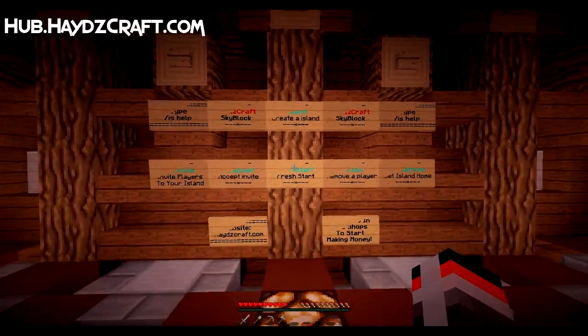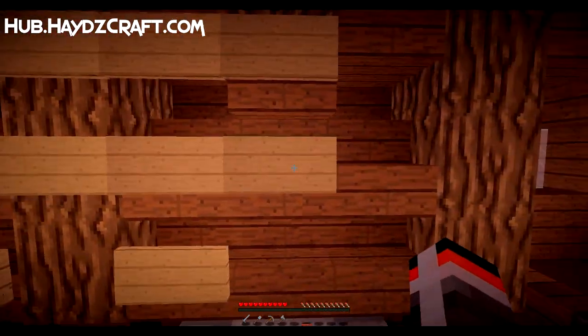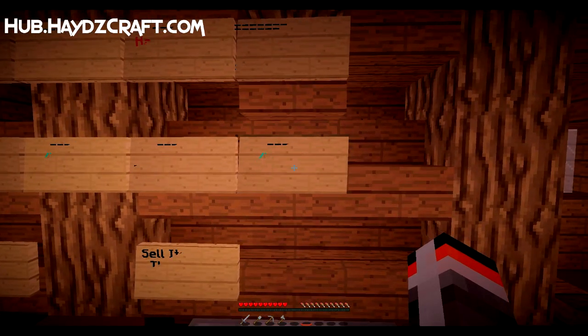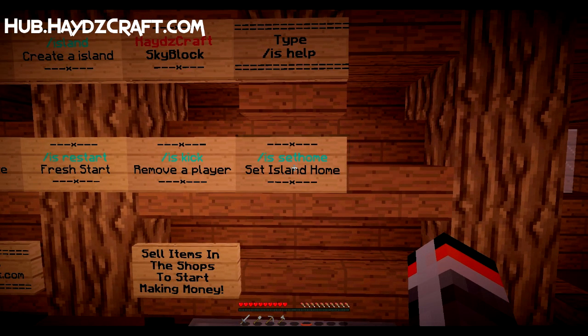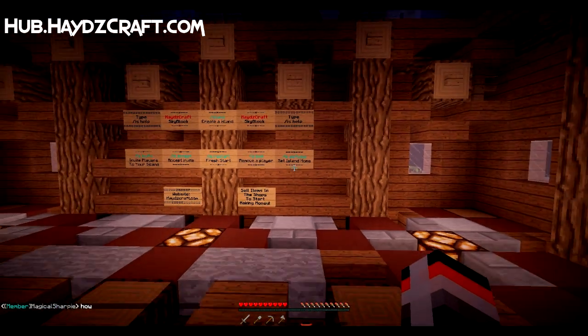We need to do /island in order to create an island and there's a bunch of other things which I don't think we need to worry about just yet. The shaders are acting up a little bit — set home looks like something that might be of use.